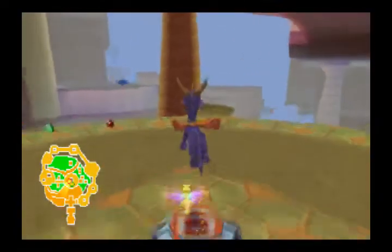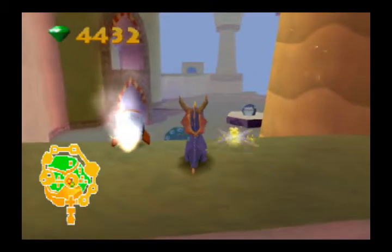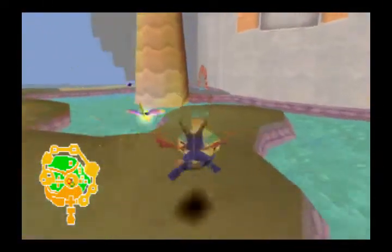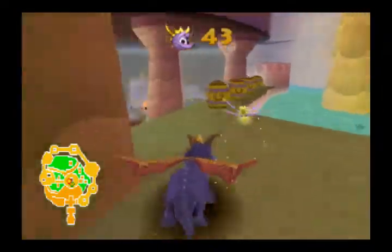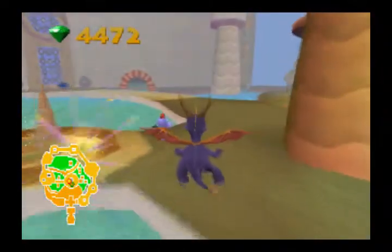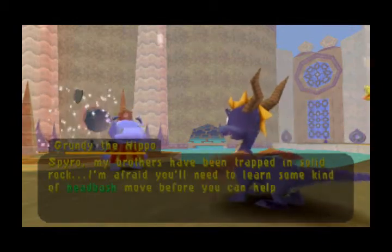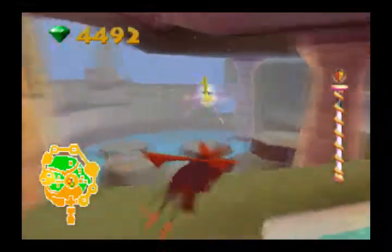And we got an extra life here, just in case we don't get a game over. In order to break this you need a skill that we don't have yet, so we'll have to return here. Here's a rocket, just in case you didn't see. There's apparently some gems that I missed. Spyro, my brothers have been trapped in solid rock - I'm afraid you'll need to learn some kind of head bash move before you can help us. So there you go, spoiler - we need to learn head bash. It's no secret where we're going to learn that and who's going to help us.